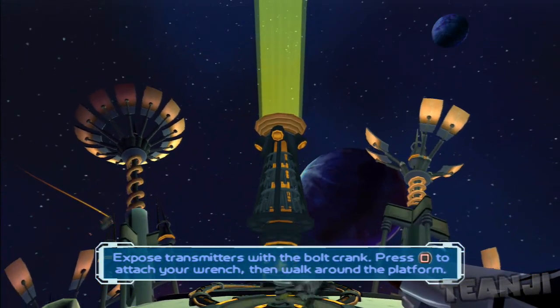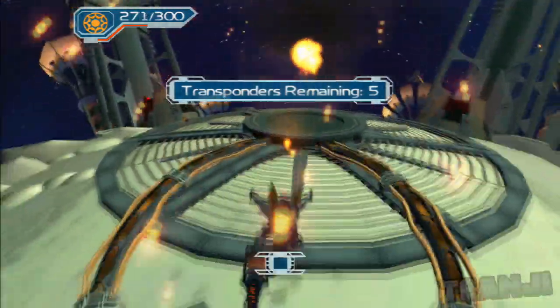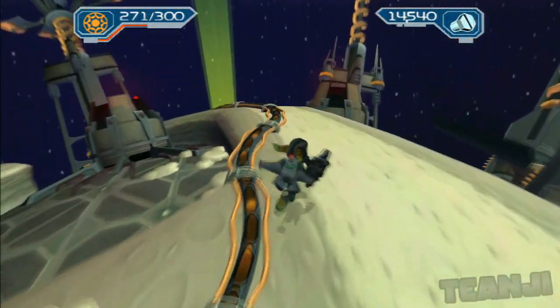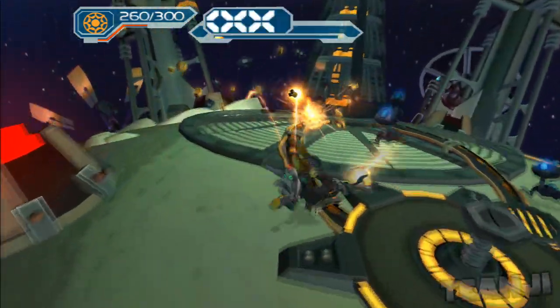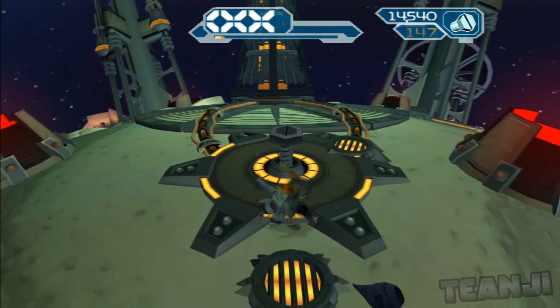Press there to attach your wrench, then walk around the platform. Yeah, I already know this. For a map, press select or R3. This is easy — and I could have done this before I got Clank. I'm not gonna waste a turret on this, it would just be a waste honestly.